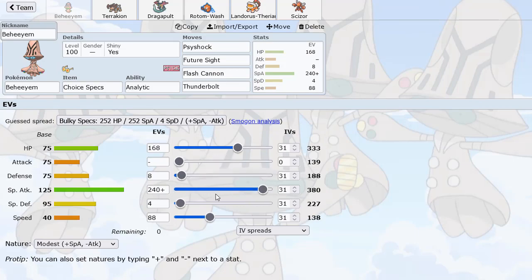We're running Modest Nature, of course. Intricate EV spread here - we got enough speed for Chansey. Chansey with the Eviolite is a little bulkier, so I want to at least be faster than it. Having a little bit of speed I think is pretty good for this thing. Look at that magic HP number here - pretty sure our last featured Pokemon had 333 HP as well.